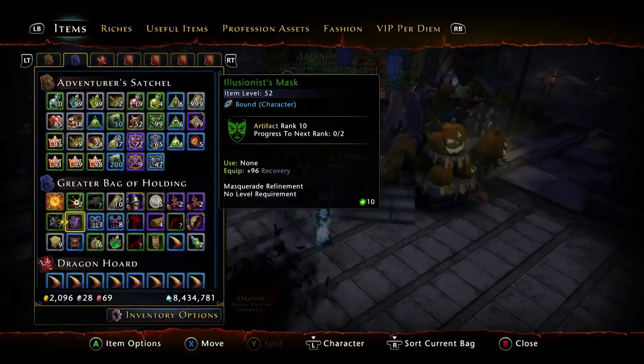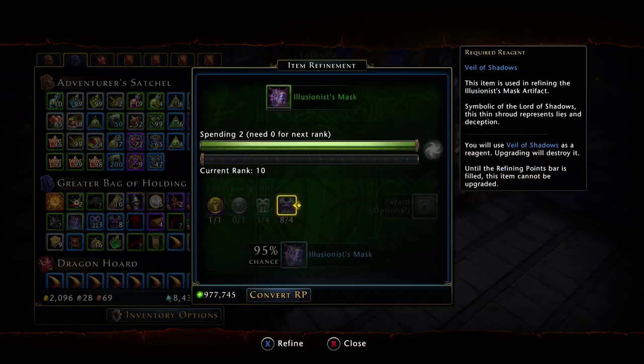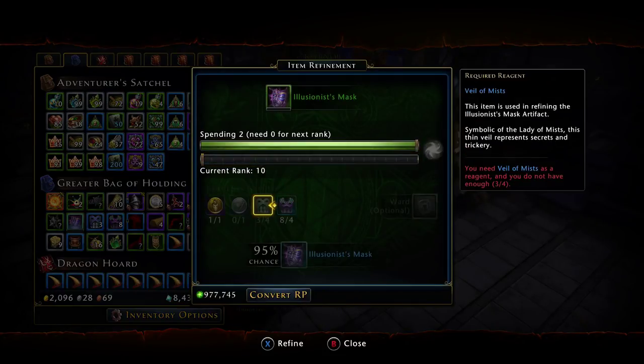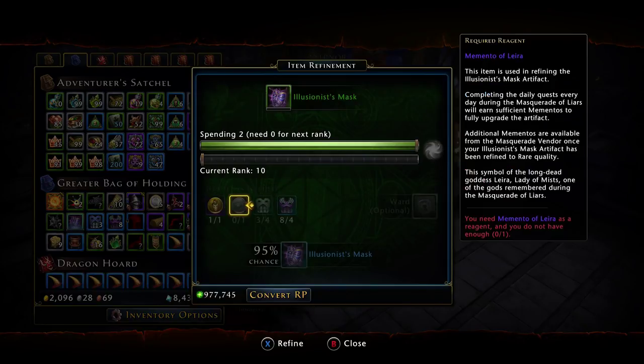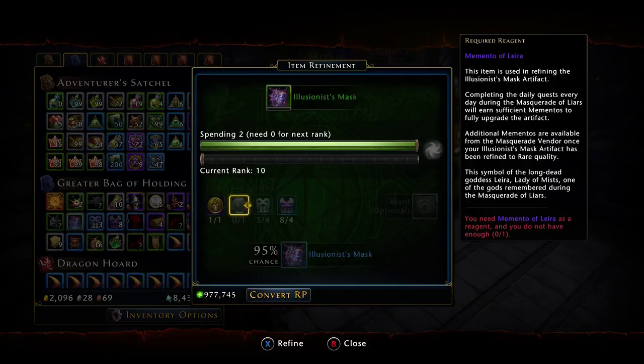We're gonna show you how to get up your regular illusionist mask. I've already got up to the first segment. For this you're going to need the regions, you're gonna need veil shadows, you're gonna need veil of mist, you're gonna need mementos of Lyra, and you're gonna need memento of mask. These here can only be obtained once per day, so you're gonna have to do the quest in order to get these.